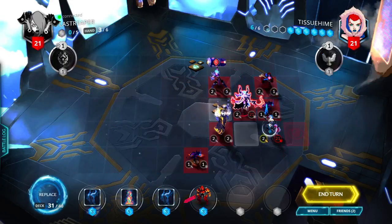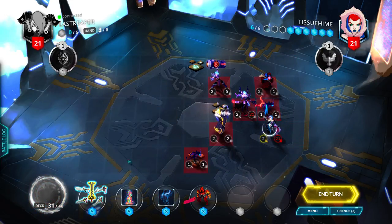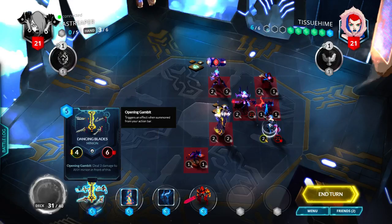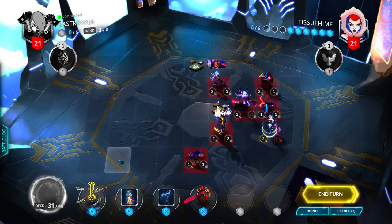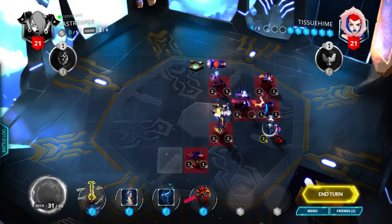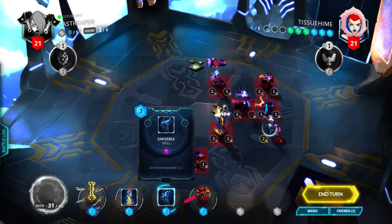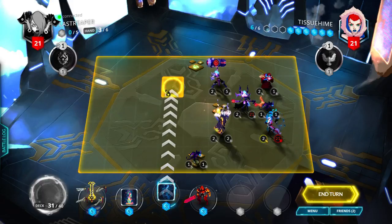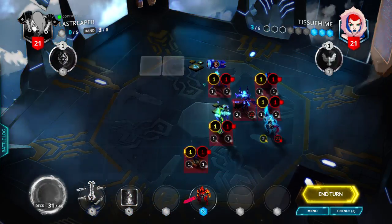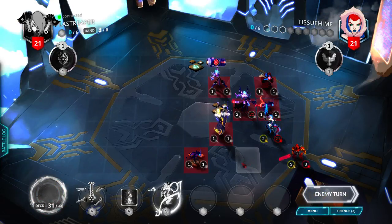Let's replace one Enfeeble — we got a Dancing Blades. I can't reach the Shadow Sister so I kind of have to do a Frostburn next turn. Maybe I'll set up with an Enfeeble first. So we have six mana — let's just play an Enfeeble there and play a Sword behind us and end our turn.